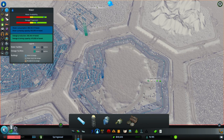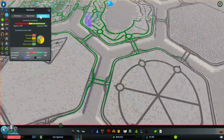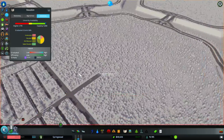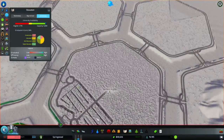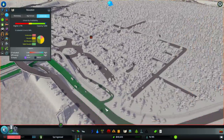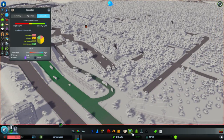While we have this map up, let's see our education coverage. We're going to have university-educated farmers, it looks like. And I will add a small area for undereducated workers, because it's important that we have those. Another thing that's important is that we have a train connection here.